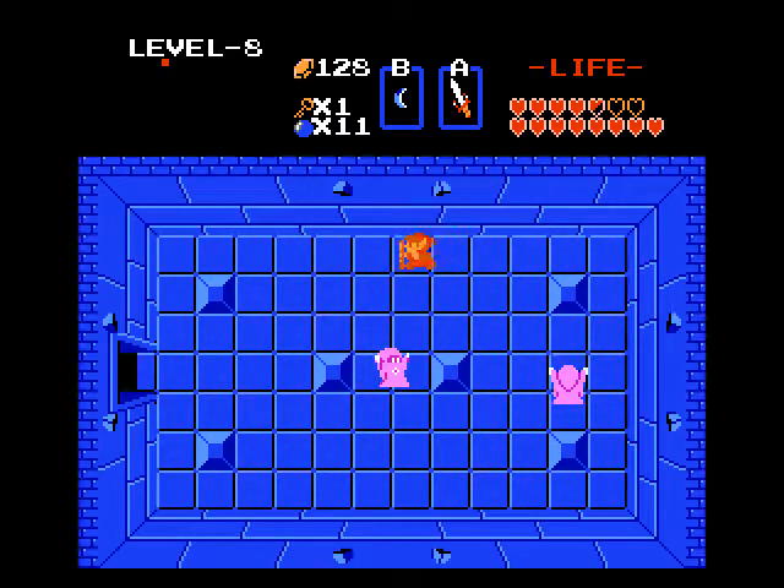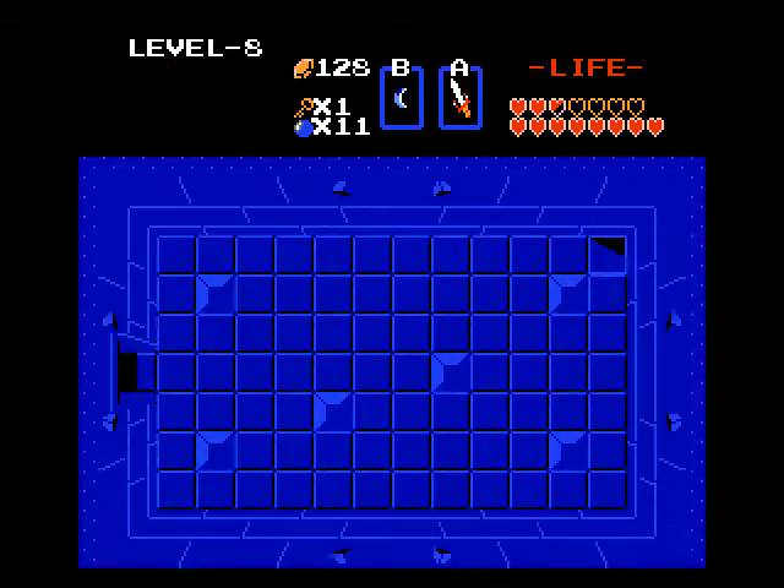Passageway blocked by the mirror robes — telling you you need the mirror shield. With the red tunic I'm not as afraid of them though — they only do two hearts now as opposed to four. I'm not gonna get greedy. Fire her back. Dead. Push this block and this will take us towards the boss. We got Vires and Vire Triple for the last room — not so bad.